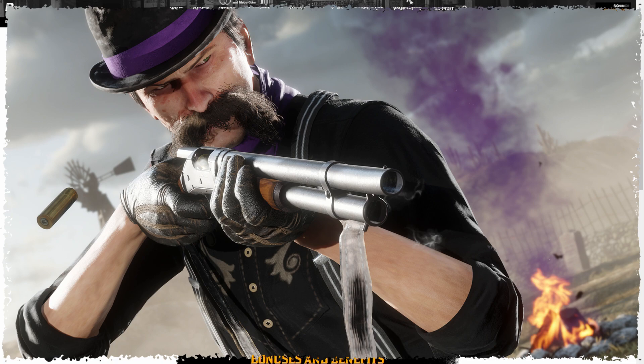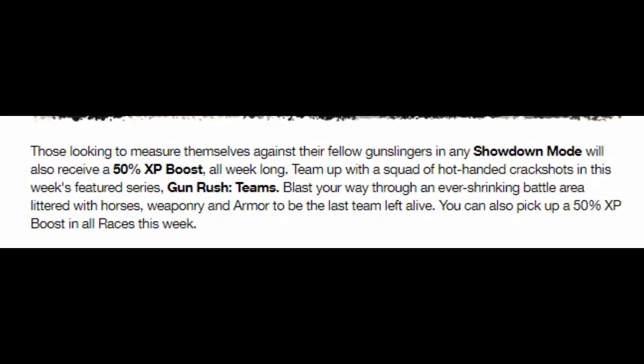There's another image, possibly also a bounty hunter — looks like he's just fired a pump action shotgun and is aiming at the viewer. Those looking to measure themselves against their fellow gunslingers in any showdown mode will also receive a 50% XP boost all week long. Team up with a squad of hot-handed crack shots in this week's featured series, Gun Rush Teams. Blast your way through an ever-shrinking battle area littered with horses, weaponry and armor to be the last team left alive. You can also pick up a 50% XP boost in all races this week.